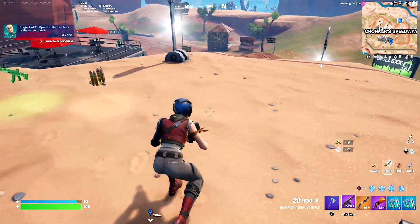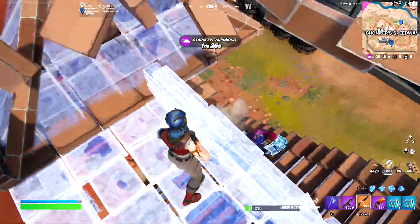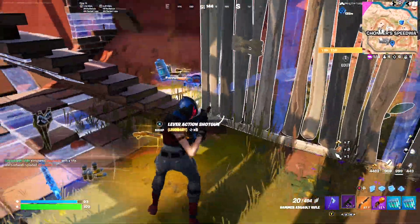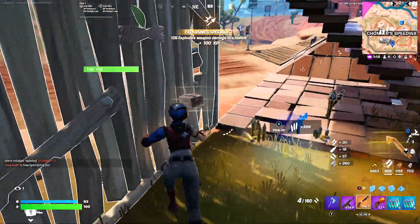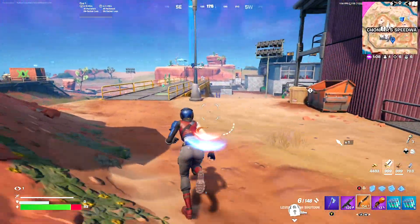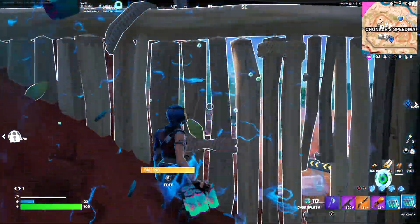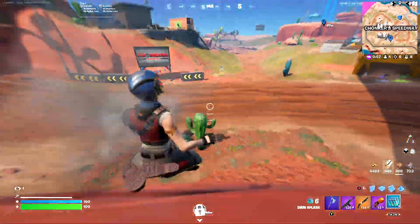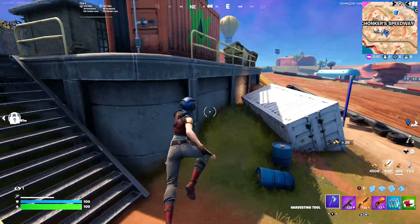Let's see where he is. He edited right on top — climbed right towards me. Alright, we got the mats now. What a snipe! Let's go get more splashes. This is why Chompers is clutch. This guy's an insane sniper — he just hit me as I was moving.